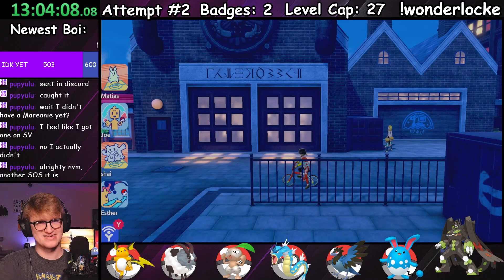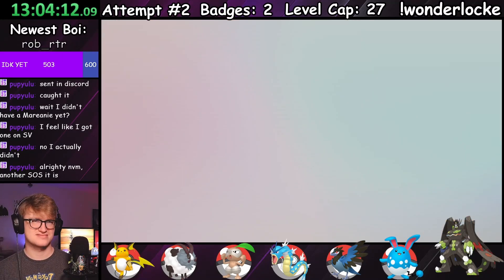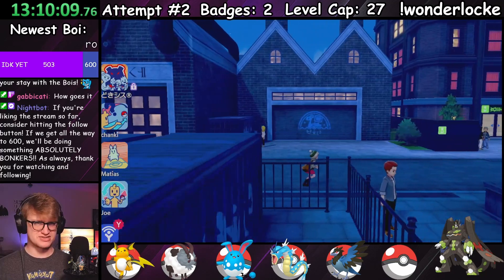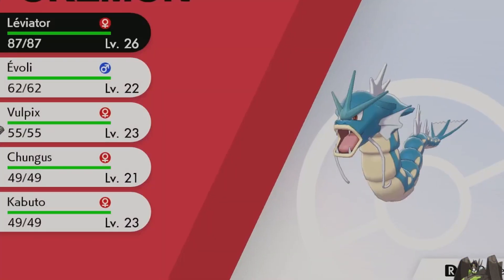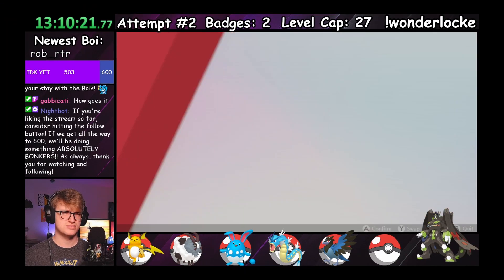It turns out there are a lot of encounters in this game, and going through all of them is going to take up way too much time. So from here on out, only important encounters will be mentioned — just a heads up. What deems the encounter important, you ask? Well, just don't ask, and I'll concoct my own arbitrary classification of important in the background. Sorry, that felt really mean, and I want to apologize.